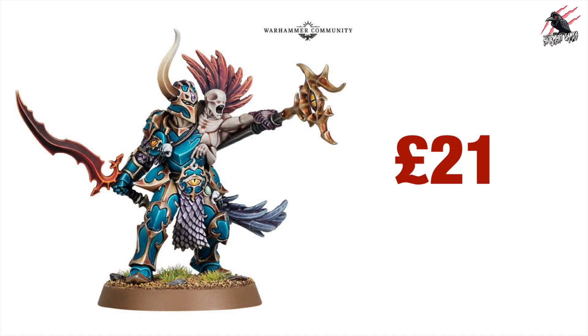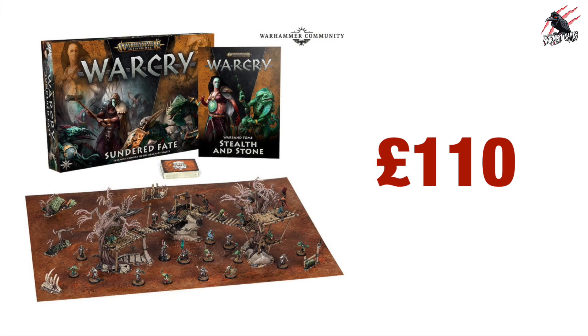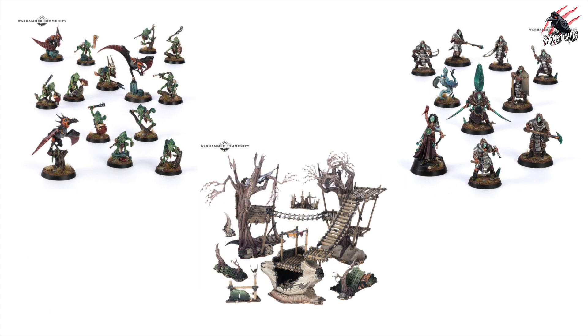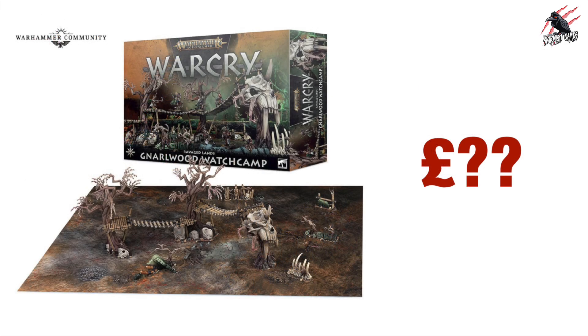Now let's quickly go through the other models from yesterday's preview. The Eye of Tzeentch — the Cursling — is going to be £21, and the Cenari Enlightener comes in at £19, a little bit cheaper. Then we've got the Warcry Sundered Fate box set at £110 altogether, which includes the Terrain Board, the Book, Cards, and the two awesome Warbands. I couldn't find a price for Ravaged Lands Narlwood Watch Camp, so we'll have to wait and see on that one.